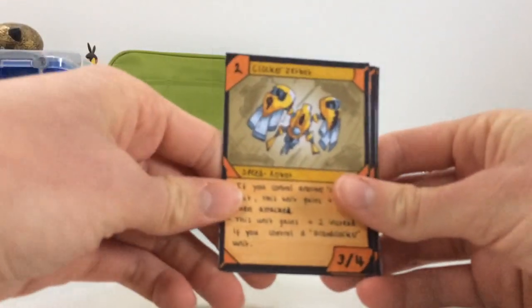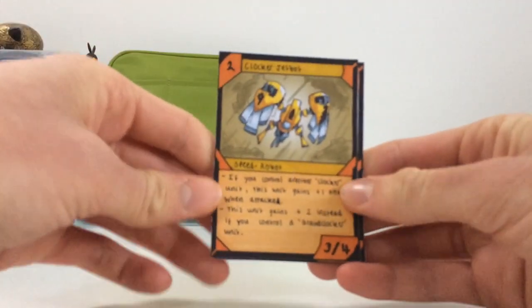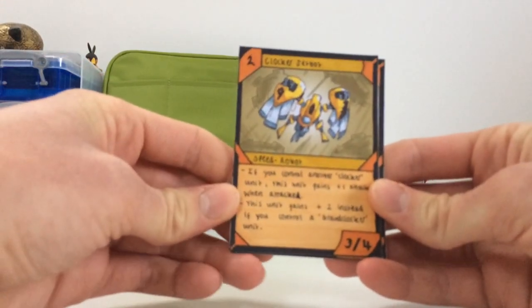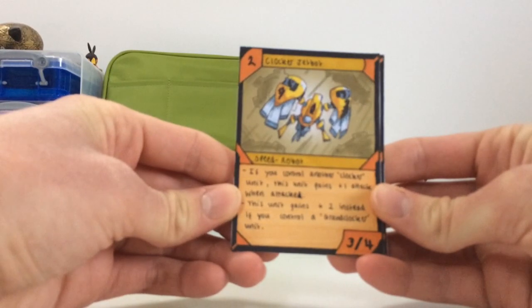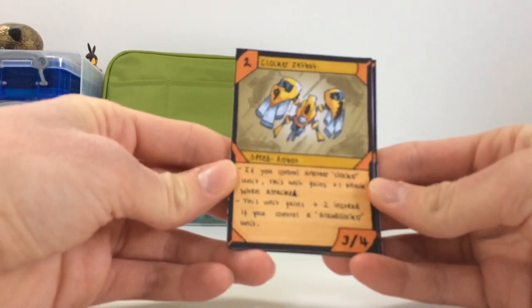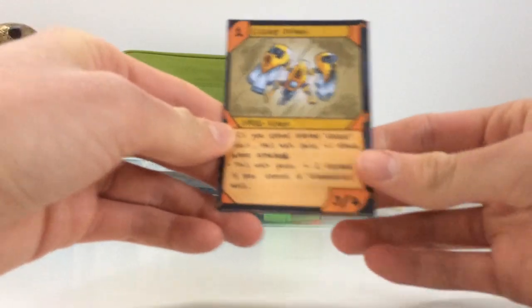Next is Clocker Jet Bot. This one costs two this time. It's a speed type again — another robot. Its effect says: if you control another clocker unit, this unit gains plus one attack when attacked. And this unit gains plus two attack if you control the ground clocker unit. It has three attack and four defense.